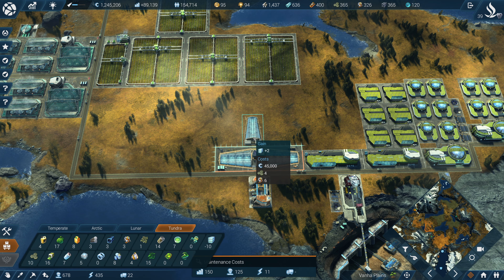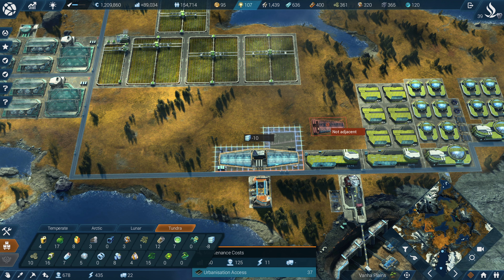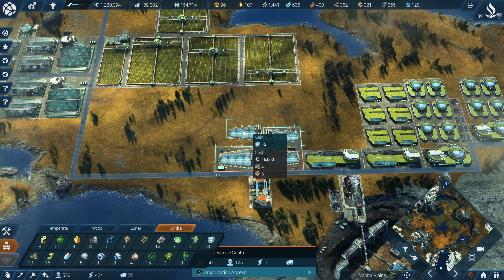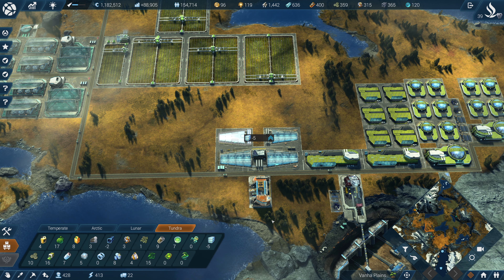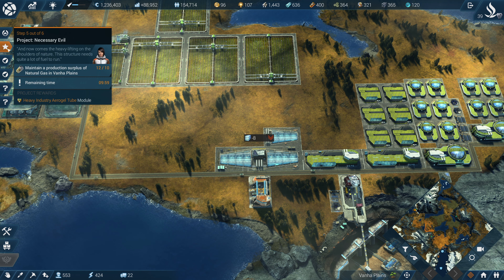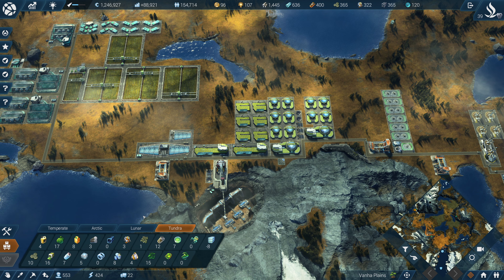We could actually go with two buildings. Actually no, we can't. That's a shame, because then she's not happy and we're back to ten. So let's just go with one. Okay, so that's one. Now what else do we need? I kind of thought we needed different things.